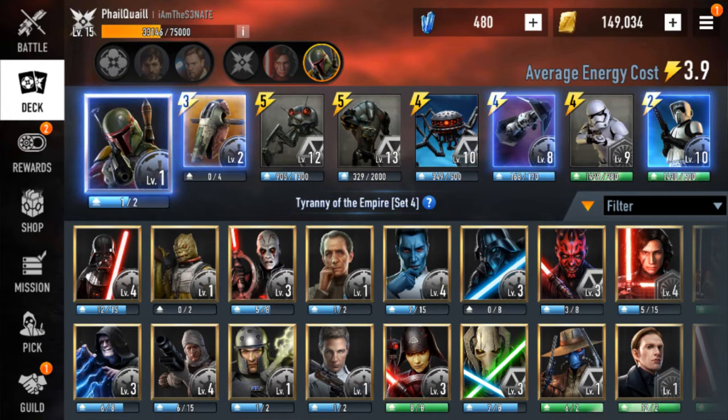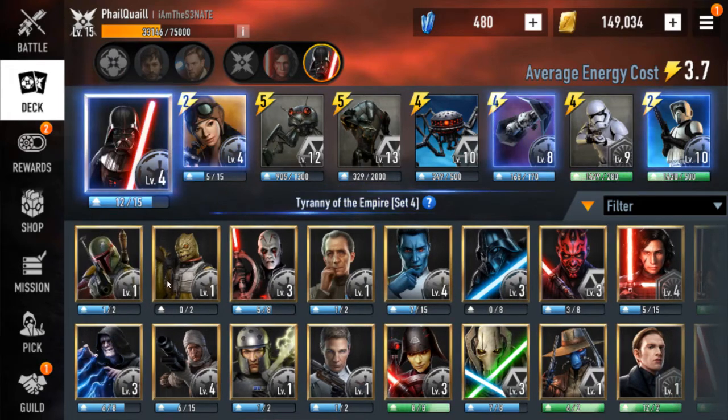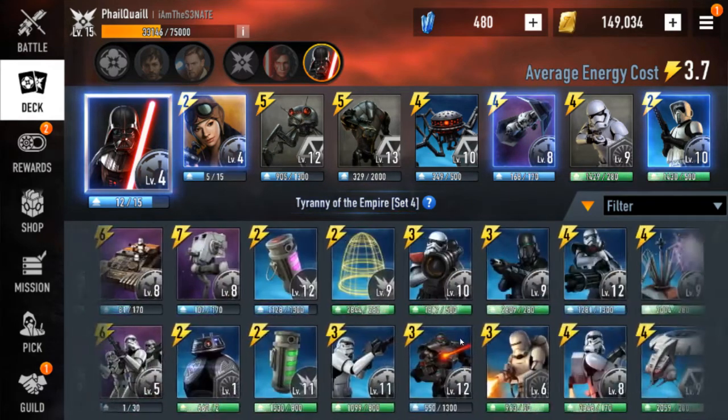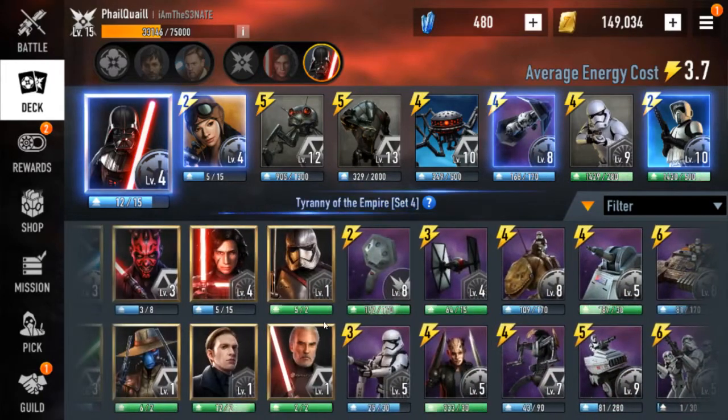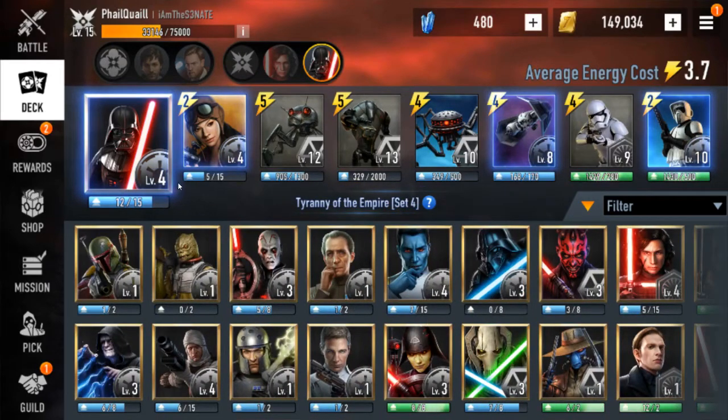First up we got Vader. He's got so much CC, super tanky, and he actually has decent organic units to give health to now. He can be tough with Rey, which is probably why I don't have him in S-tier — if it wasn't for Rey I probably would have had Vader in S-tier. I might overvalue him a little bit but I think he's super good.